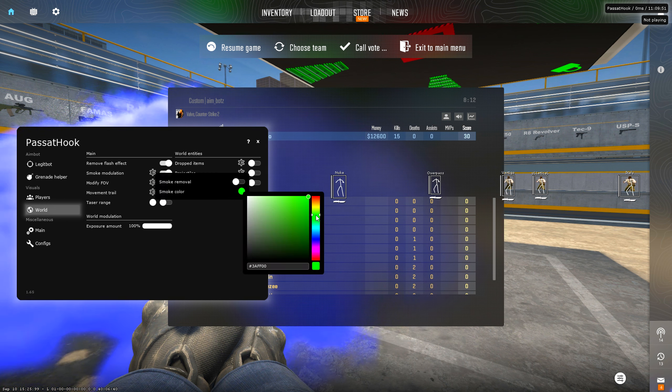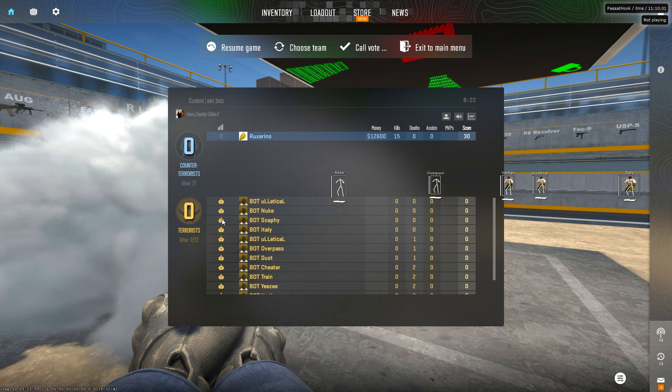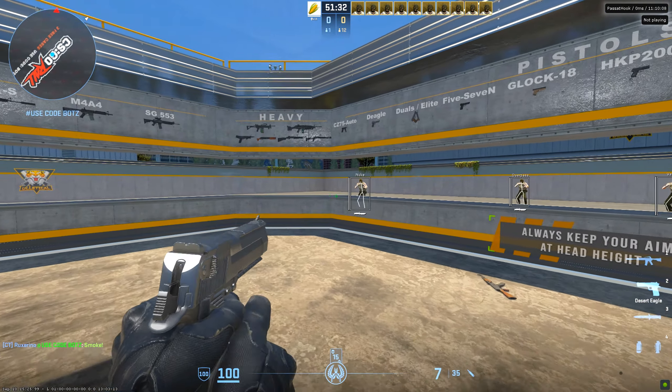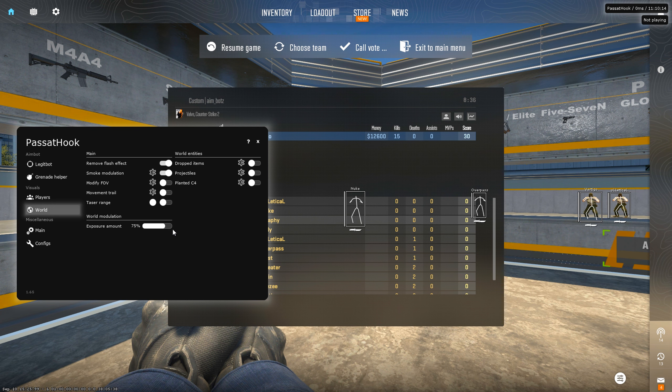We can change the smoke color to whatever we want. There's also smoke removal — let's enable that and see. Yeah, you can remove smoke, which is great.